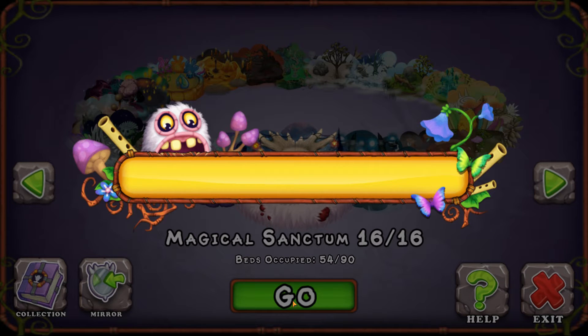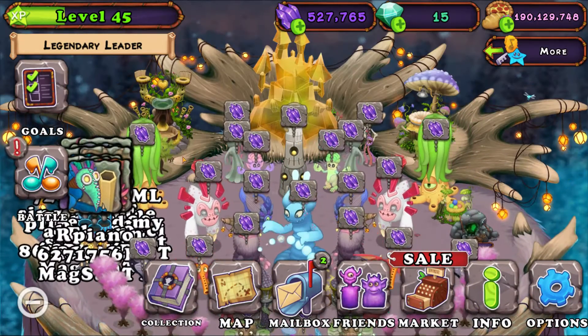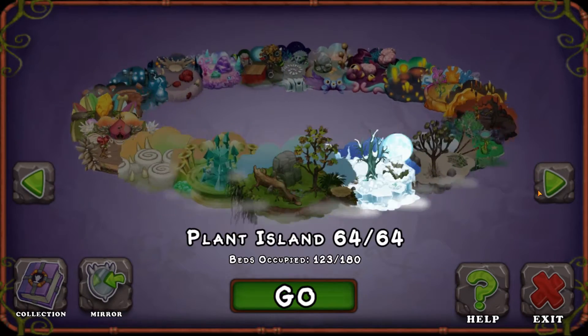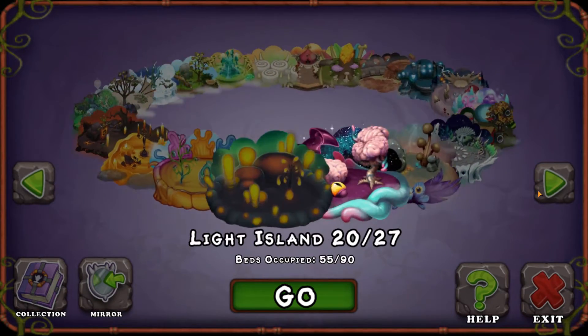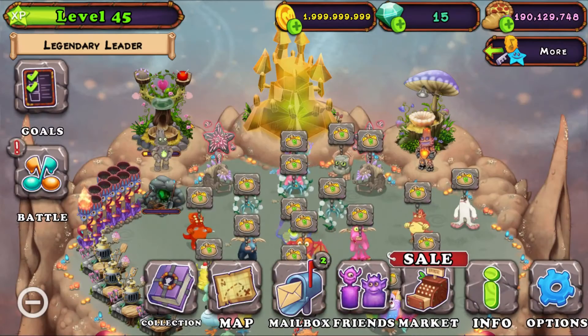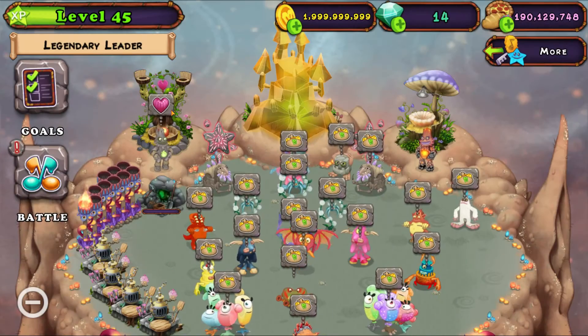Let's try to breed Epic Ziggurub. Wait — oh my gosh, what am I doing? I need to go to Fairy Island! Man, I am like worn out. Okay, now let's try to breed him.